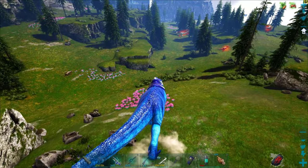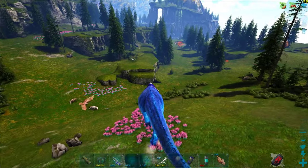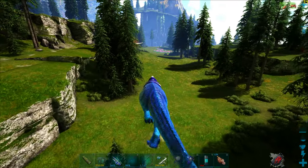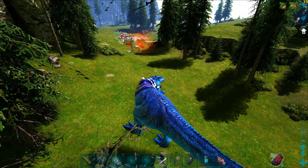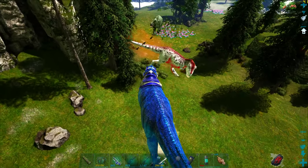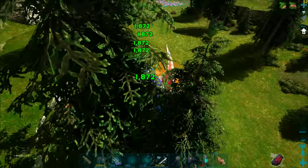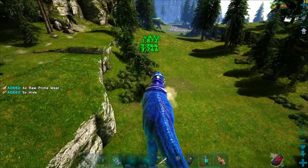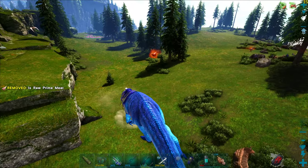Now let's see what happens when we go up against an alpha T-Rex — again level 5. It got a bit excited and we attracted some things we shouldn't have, but we got 9 runestones for killing a level 5 alpha T-Rex.